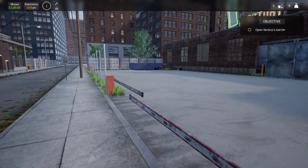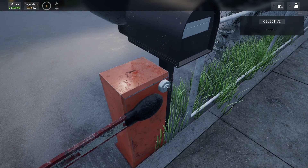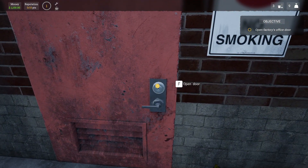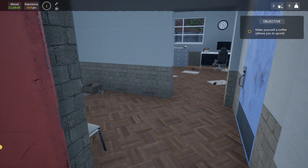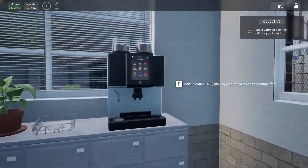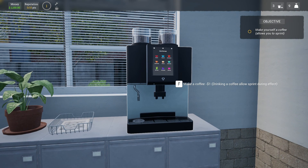So we have to open the factory's barrier. And there we go — open the factory's office door. Let's make our way over here. We've got money at the top left along with rep, a level I'm guessing. Make yourself a coffee — it allows you to sprint. The coffee machine costs a dollar to make a coffee. Drinking a coffee allows sprint during its effect.